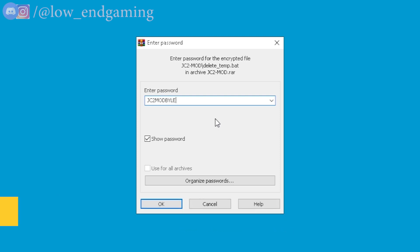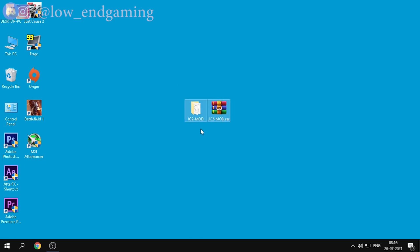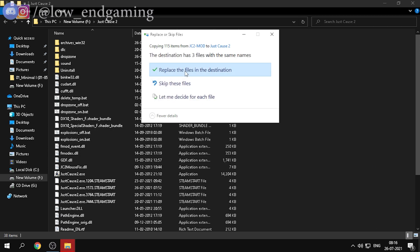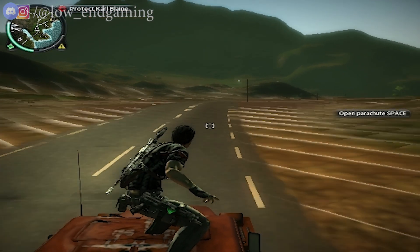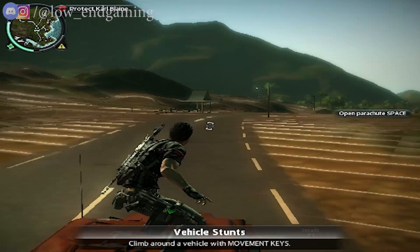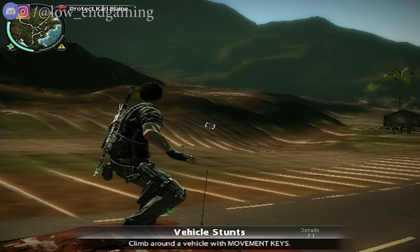The password is all in capitals and without any space. After extracting, open the extracted folder and copy all the files. Then go to the file location where Just Cause 2 is installed and paste and replace all the files there. And done. After pasting the mod, run the game. The game is now running on the lowest possible settings and is easily playable — running lag free and better than before.